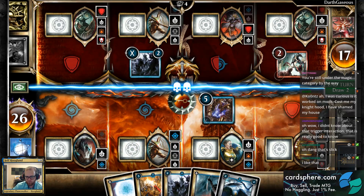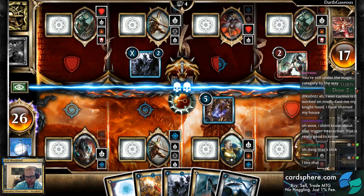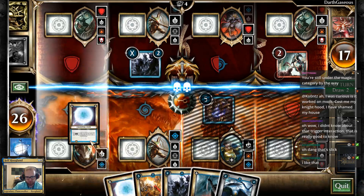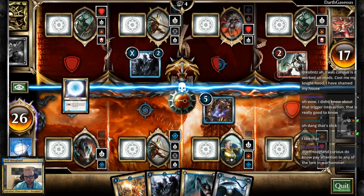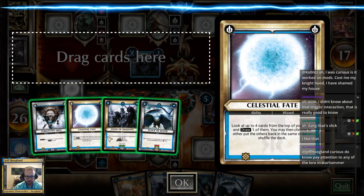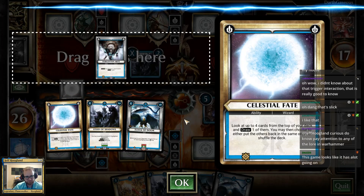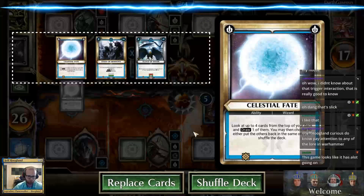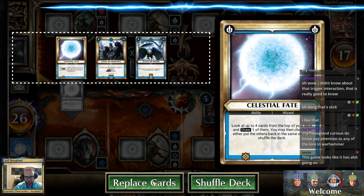This guy has two quests left. Let's go ahead and finish questing this. I'm going to play my Celestial Fate over here, which lets me look at the top four cards of my deck. Then I draw one of them into my hand, and the other three I can either put back on top of my deck in the same order or shuffle.